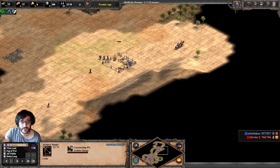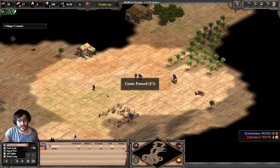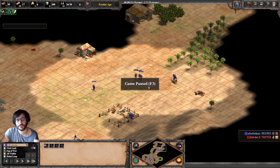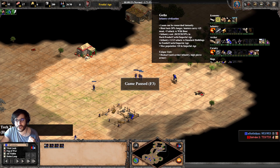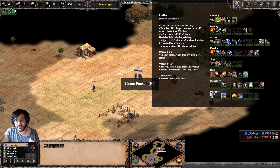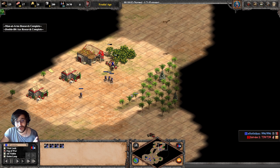You have the archery range right in the opponent's space. Let's pause and think: what is the counter to four Man-at-Arms? It is ushers. Therefore, if you have an archery range up front with skerms, you are going to counter those ushers, while the Man-at-Arms deal insane damage to every building. One of Gauss's bonuses is that infantry has plus one attack in Feudal Age against standard buildings, so they are even stronger against buildings. With four Man-at-Arms, that's four extra damage to any building.